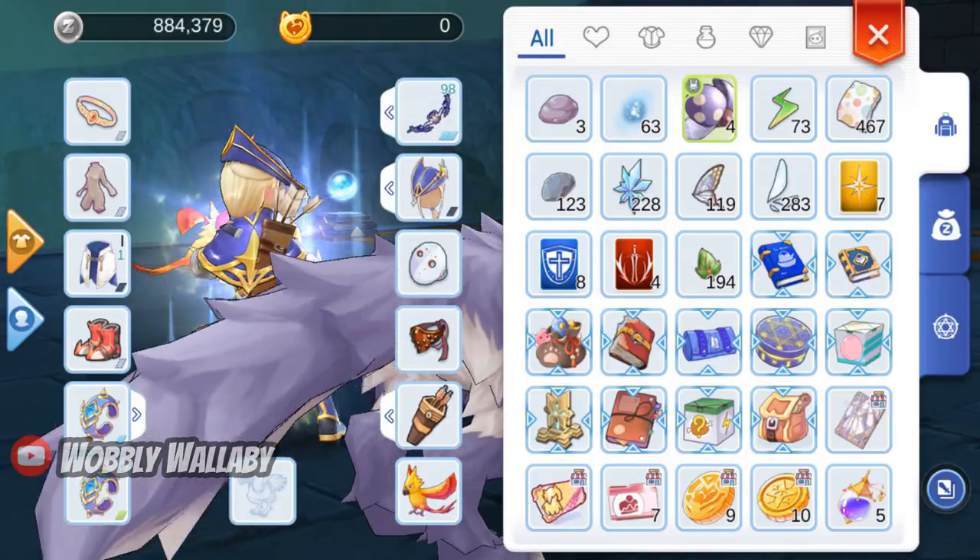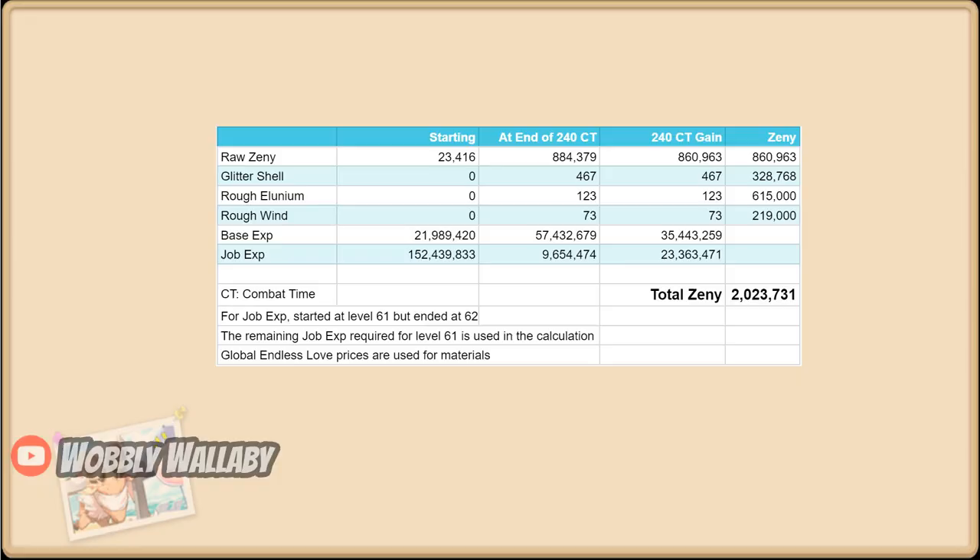After 240 combat time, here's my zenni and materials. The raw zenni is at 860,000. You also get 467 glitter shells and 123 ruffleunium — these don't sell fast, but they are very useful for refining. You also get wind converters, which is great for future farming spots.